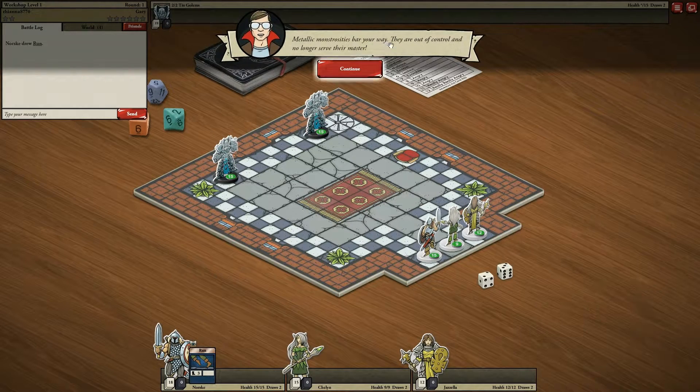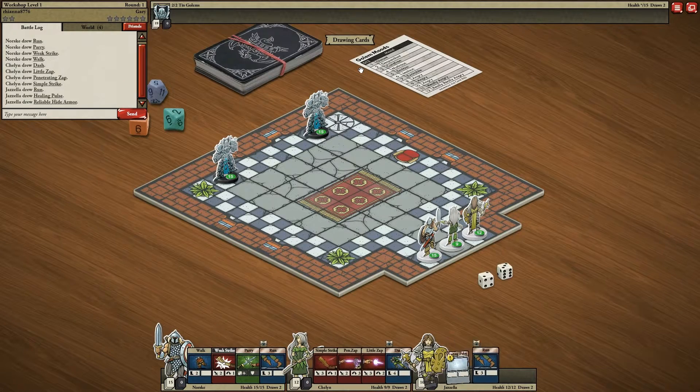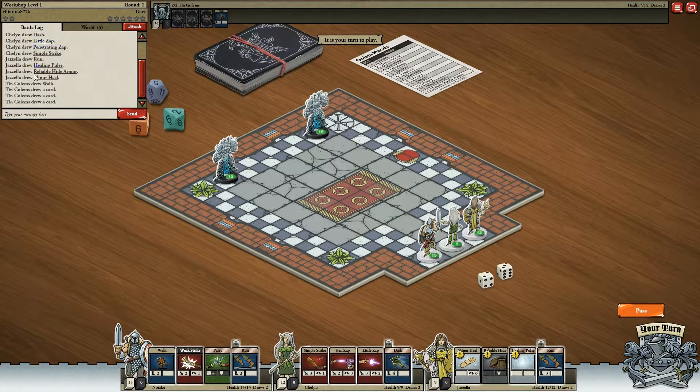Metallic monstrosities bar your way. They are out of control and no longer serve their master. This actually shows you what you draw as well. And if you look over here, it says Golem Moods — D12 moods: Distant, despondent, carefree, mutinous, envious, jealous...